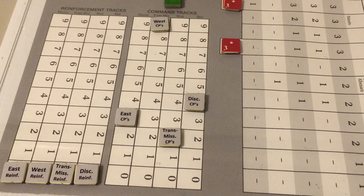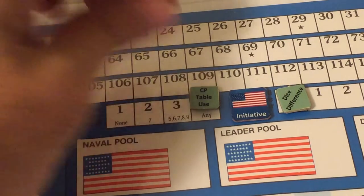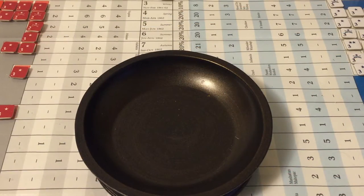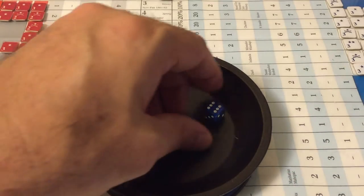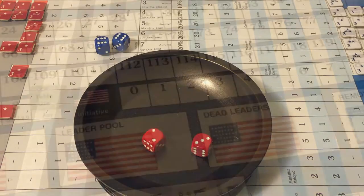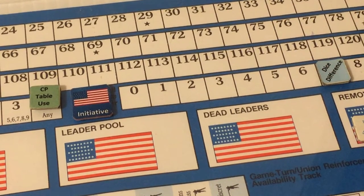Rolling for initiative: Union rolls twelve, Confederates roll five — a dice difference of seven for the Union. This can be a significant impulse. In the East, both main armies are still demoralized near Washington. The Union will use three dice difference points and three Eastern theater command points to rally the Army of the Potomac.